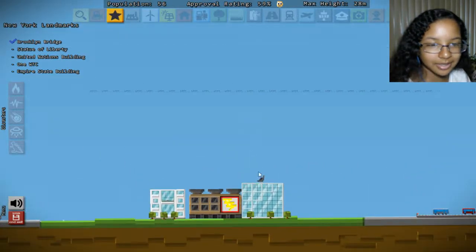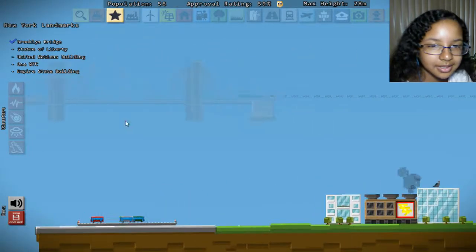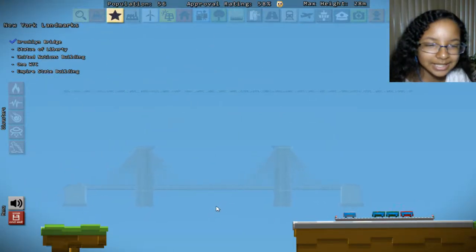It still counts that I have it, so I lowered it - it made my building higher. I still have to place it? How am I going to do this with this tiny little space? I can't place anything there either.